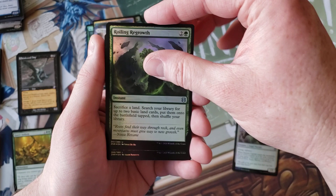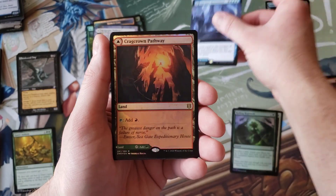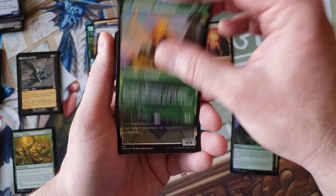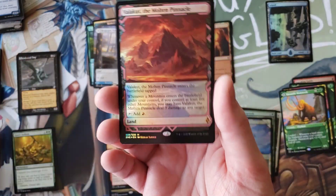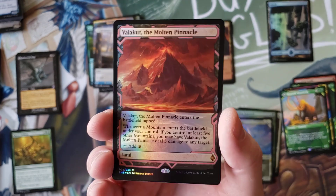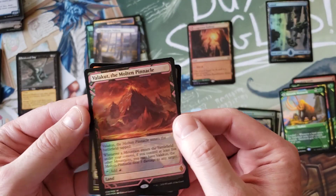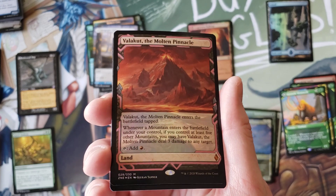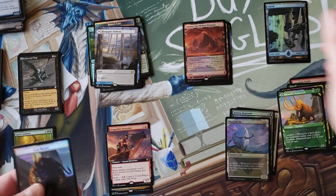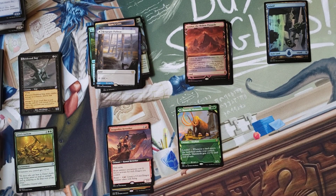Good old Island. Seagate Restoration — nice, mythic right off the bat! Cragcrown Pathway foil. Kazandu Mammoth. Whoa, whoa — Valakut, the Molten Pinnacle! This is one of the very few things I have not pulled out of all the collector boxes I've done. Is it just me or is that a bit faded? Interesting. I'm gonna have to compare that against another copy of that card. That was a pretty strong Zendikar Rising pack to finish it off. Thanks for watching everybody — next time, goodbye!